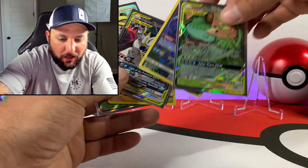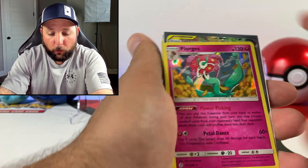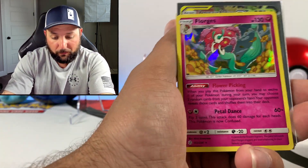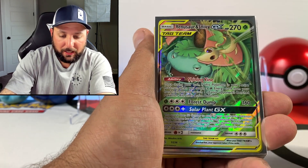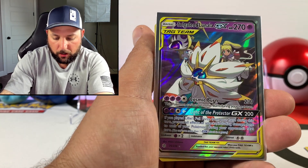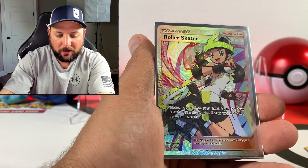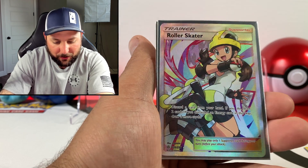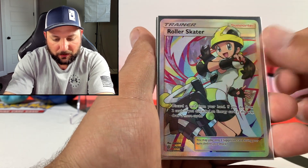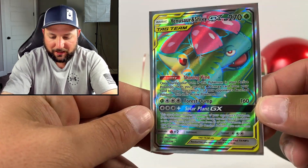Let's take a look at the pulls guys for the second half of the booster box. Pretty darn good guys overall — great booster box for full arts and trainers. We got Venusaur and Snivy GX, Wishwashy character card, tag team Solgaleo and Lunala, Steelix character card, Roller Skater — definitely one of my favorite pulls from this box. Very dope looking card. And the Venusaur and Snivy GX as well. Alright guys, let's add the pulls to the master set and binder, let's see where we're at.